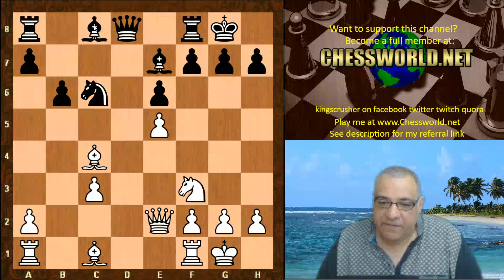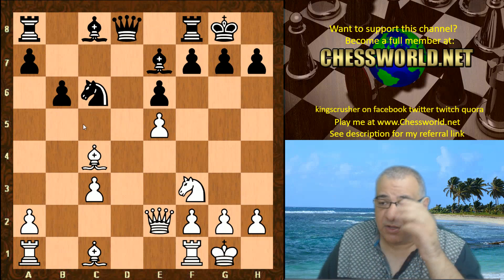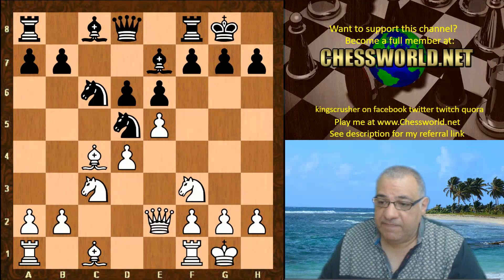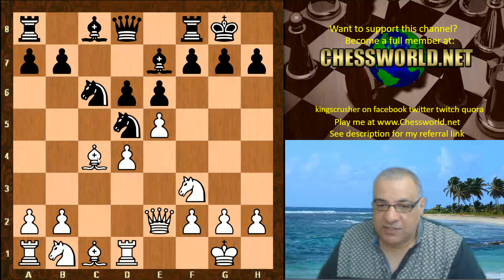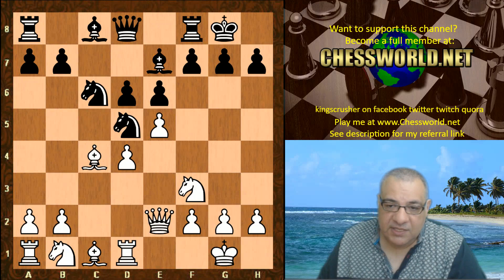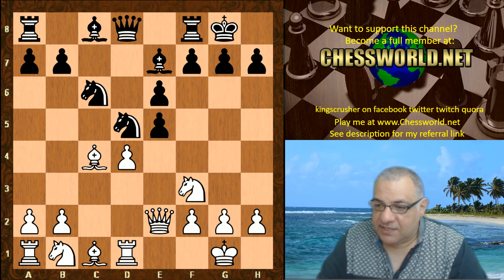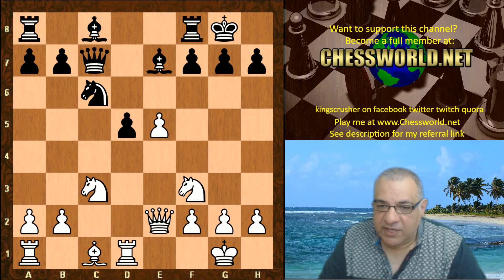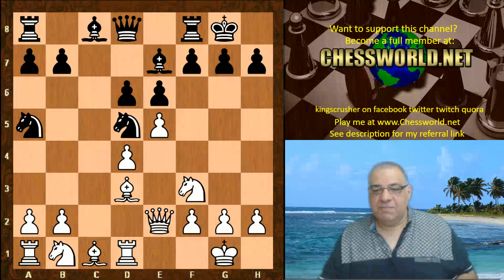White can take on c3 and take on e5, and in this position there's a backward c-pawn to play for. But if the attack can be neutralized, black has a lot of positional trump cards leading to misery for white. Leela's choice is very interesting to me: rook d1, supporting the center. We have knight a5 as an example instead of hitting the bishop, and if not dxe5 then the knight can give up the bishop and hit d5 — a small edge for white.